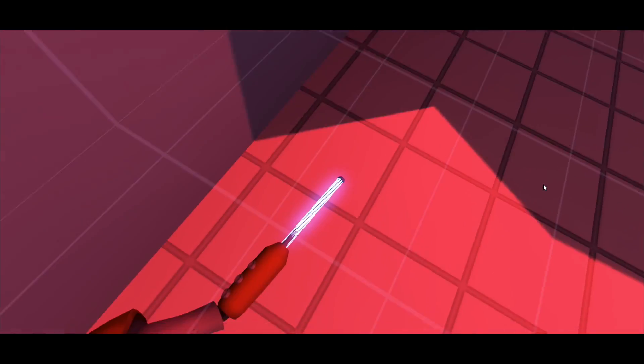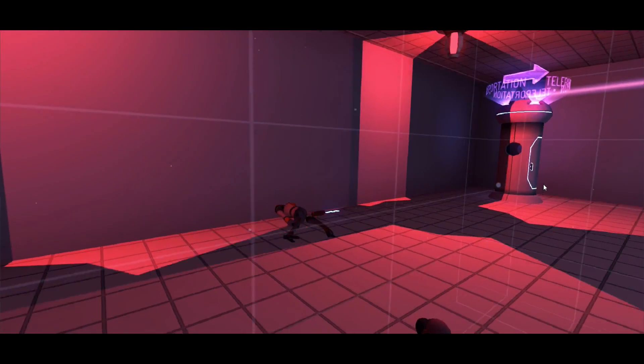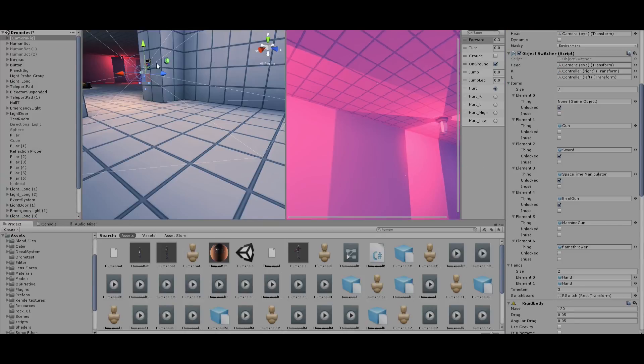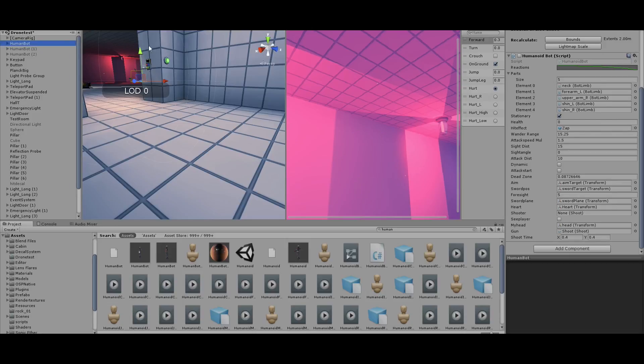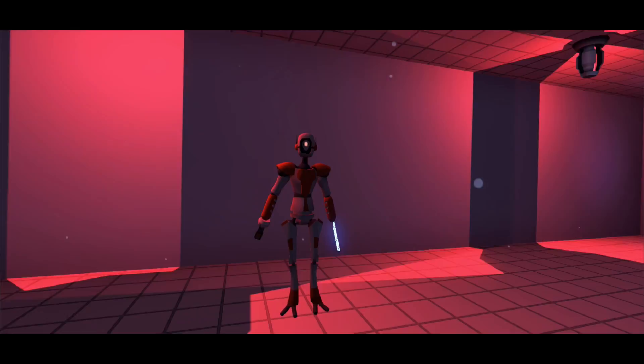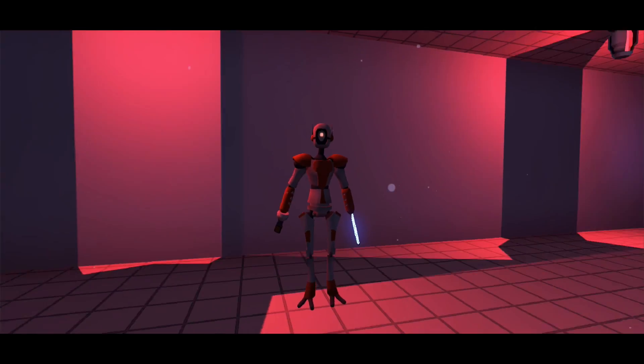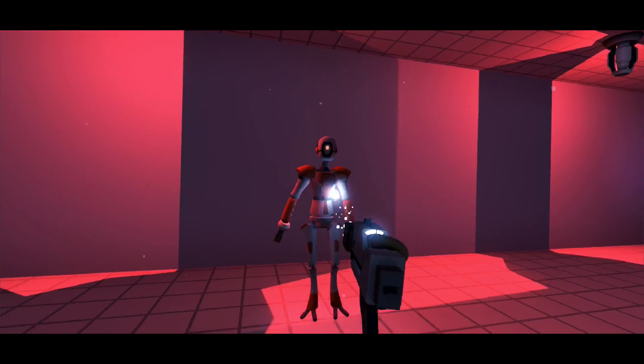I'll probably have the sword turn off because it is powered as plasma held in place by a magnetic field. Anyway, we're now going to switch to a different enemy. We have a brand new, fresh robot here, and I have him set to do something different — I'm pretty sure he's going to walk around and chase me once I shoot him.